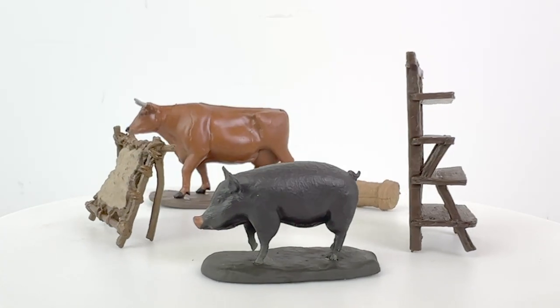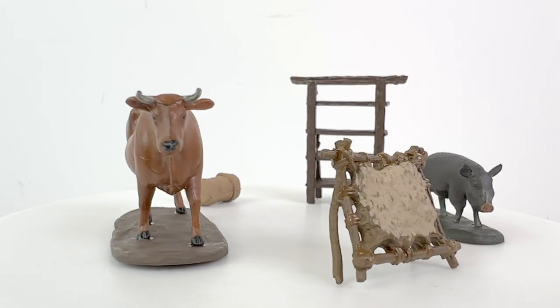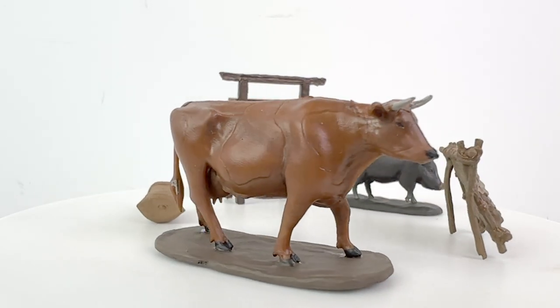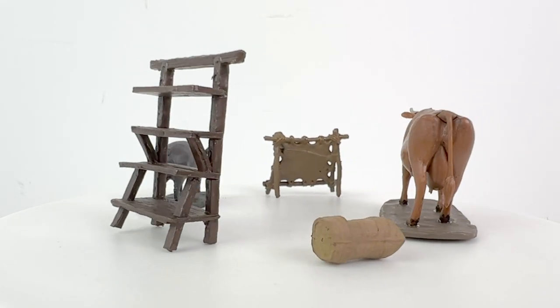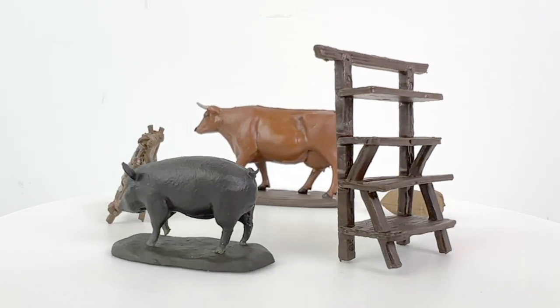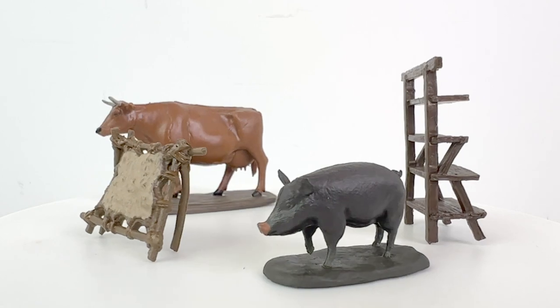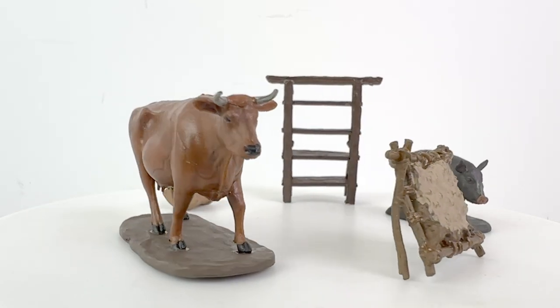Next up we have a pig, a tanning rack, a cow, a grain sack, and the so-called market stall shelves. The pig was originally seen in the Homestead set, the shelves and the tanning rack are from the Merchant set, and the grain sack is from the Marketplace set. The cow is from the Medieval Farmer set — you can find all those reviews on our channel. You can see where the original design for that cow used to have spots, but this one has been painted solid brown. This collection really is cobbled together from a lot of previous sets.